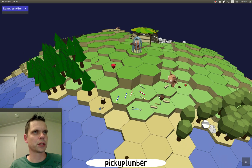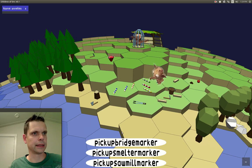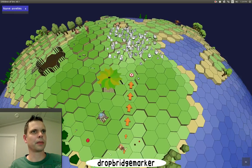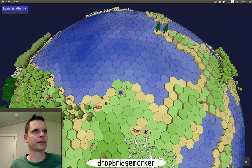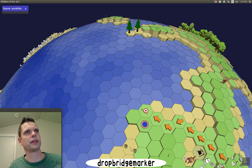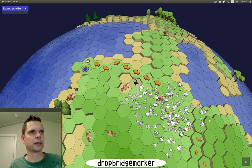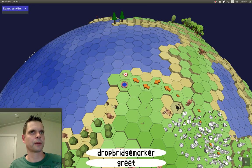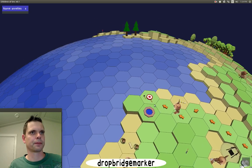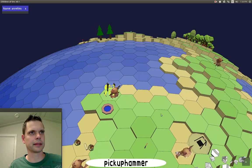To build a bridge — for all the building — you first have to plan them. You stake out the ground where you want to build. Let's pick up the bridge marker and make our way over to a good site for a bridge. Here we stake the bridge marker, and the construction has been started — it will go in this direction.